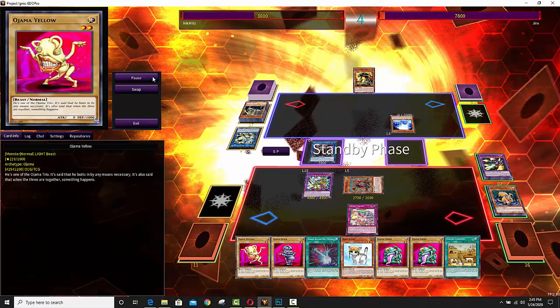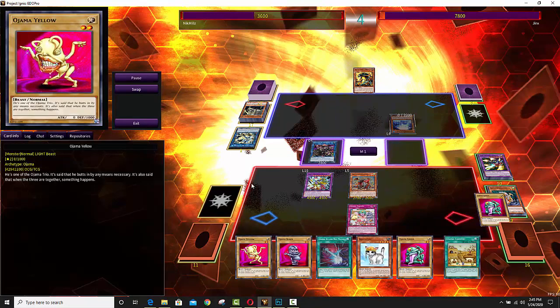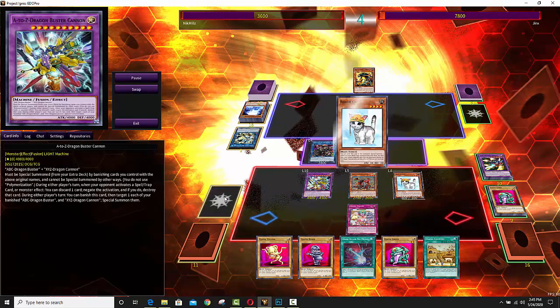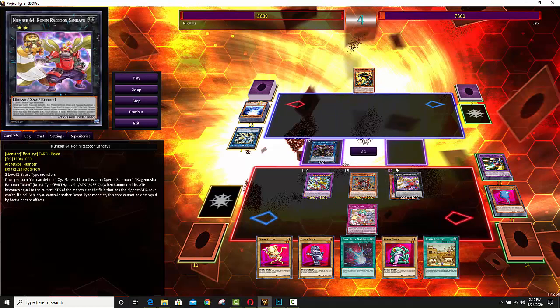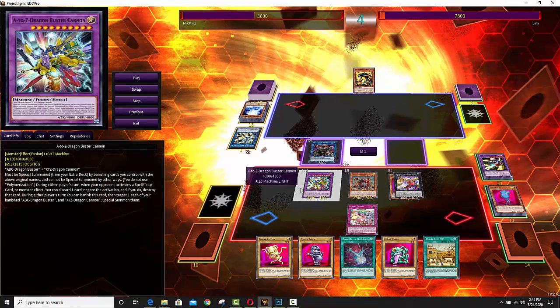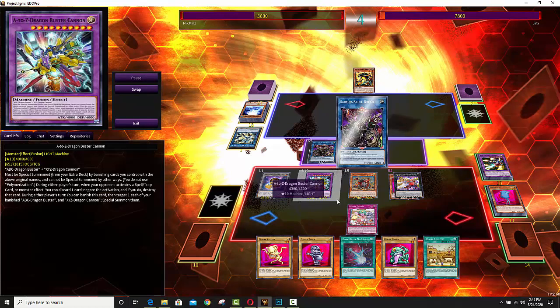He'll be summoned in a second — I don't know if he's 46 or 64 — and you get the attack of your A-to-Z Dragon. So he's going to go to Rescue Cat, that gives him his Rank 2, and your number is 64. You go for your Ronin Raccoon, and then the token that he's going to summon is going to copy the stat line of the A-to-Z Dragon, which is just crazy.